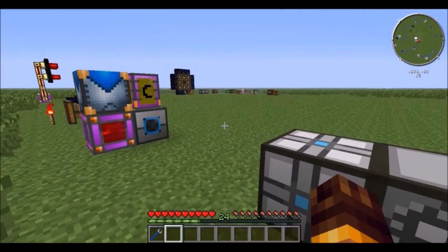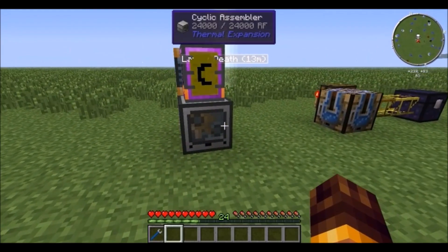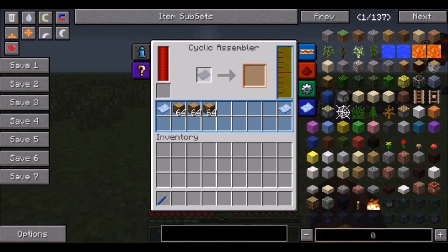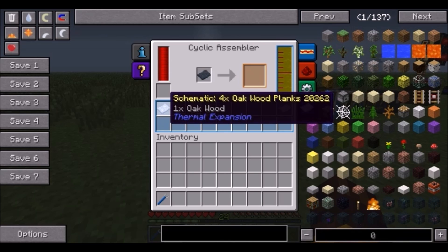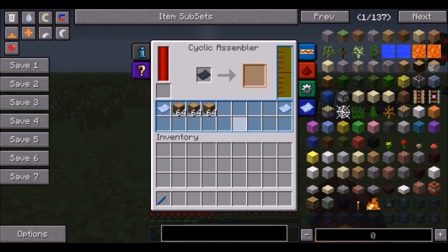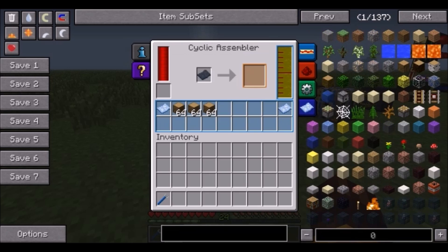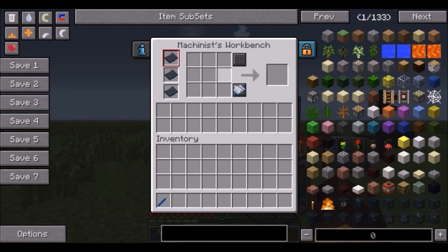Next we move on to Thermal Expansion's cyclic assembler. It's a little bit similar to the former RedPower project table except it uses energy and can use liquids. The similarity is that you can have schematics — you make them in a machinist's workbench where you can encode your recipe.